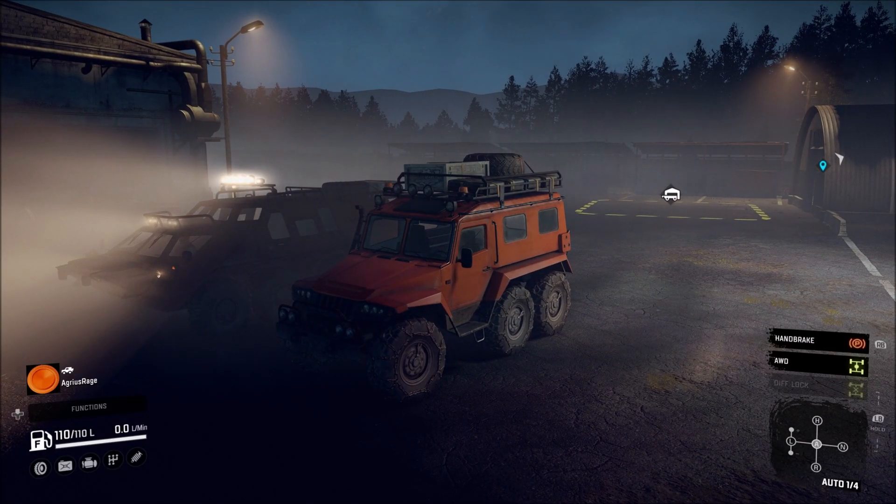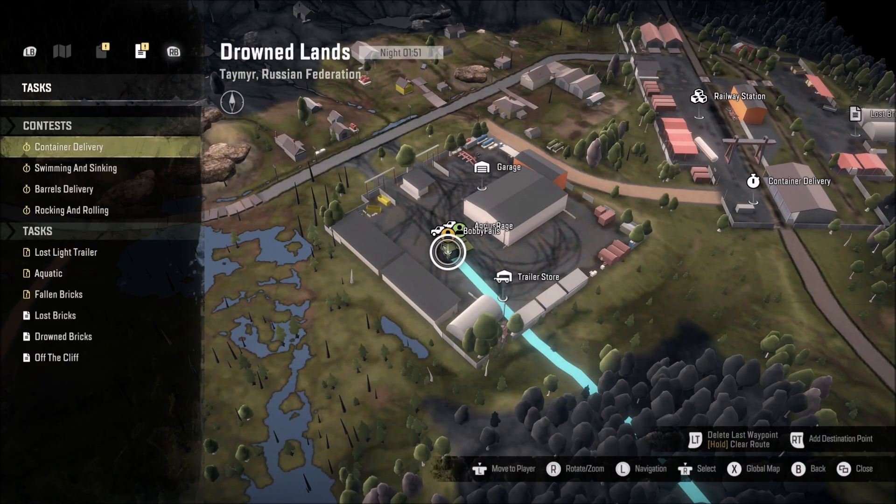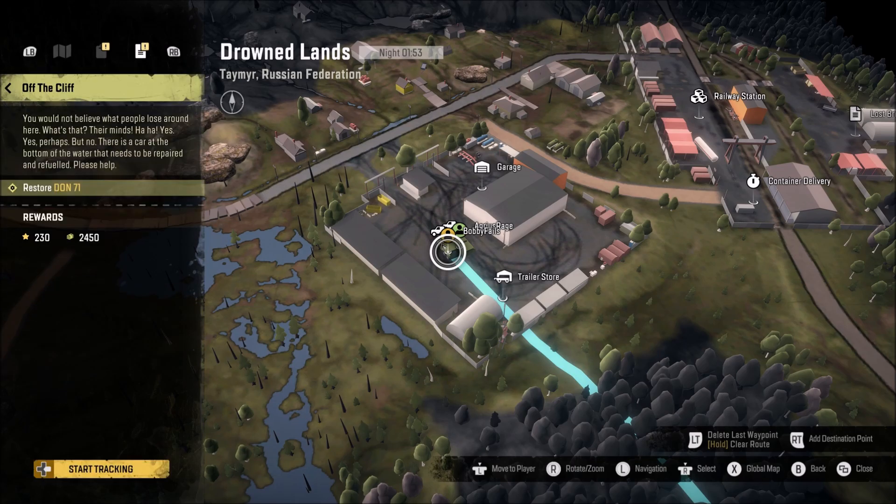Hello everyone, welcome back to another episode of Snow Runner! Today we are going to go and see the Don 71 - yeah, Don 71. Let's just have a quick look at the map. It is the mission called 'Off the Cliff', I believe. There it is.